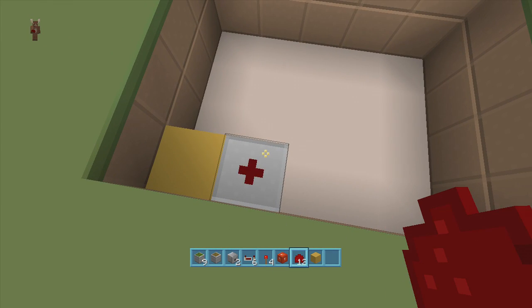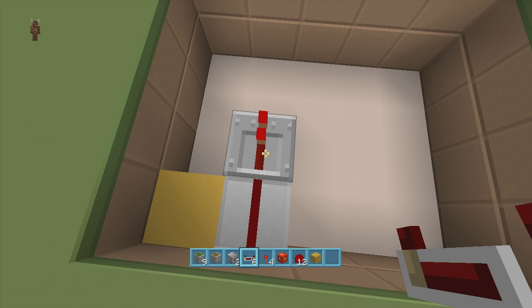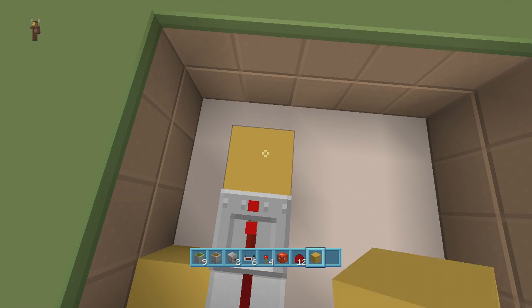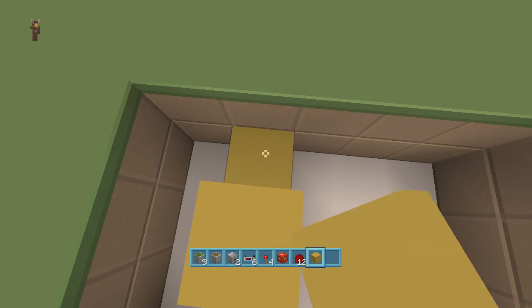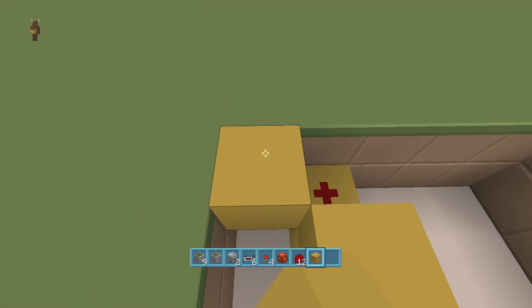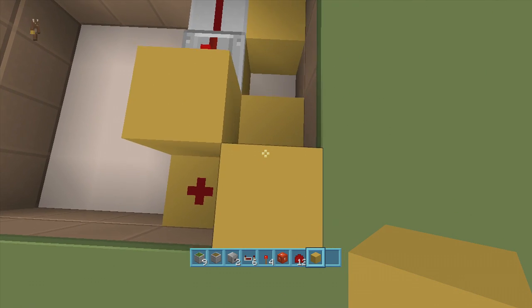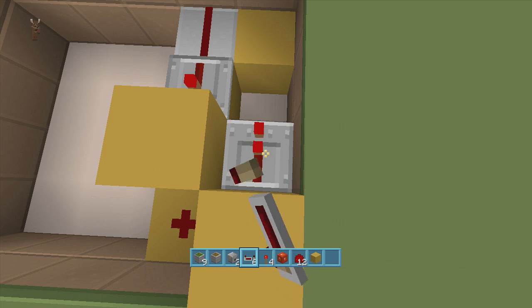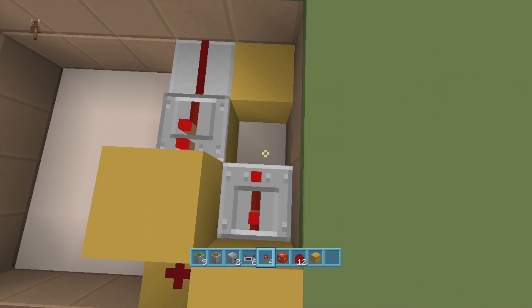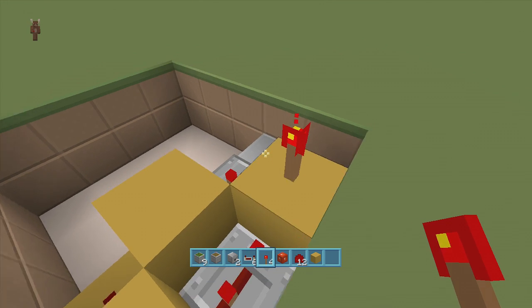Put a block coming out the top of the slab with a repeater on a 1-tick delay. Put a block up in front of the repeater, a block down, and some redstone dust there. Put a block to the left of the redstone dust, a block down, and a repeater coming out of this block on a 3-tick delay. Put a block up in front of this repeater and put a torch on top of that block — we'll come back to this later.